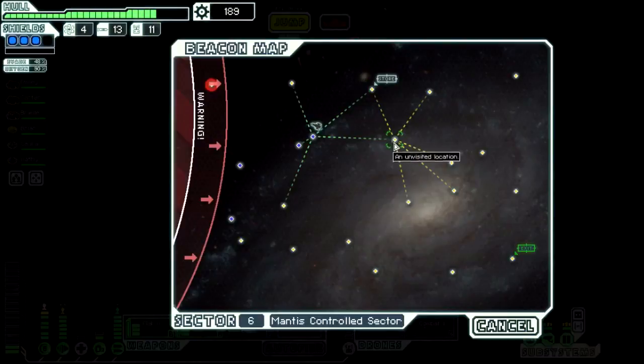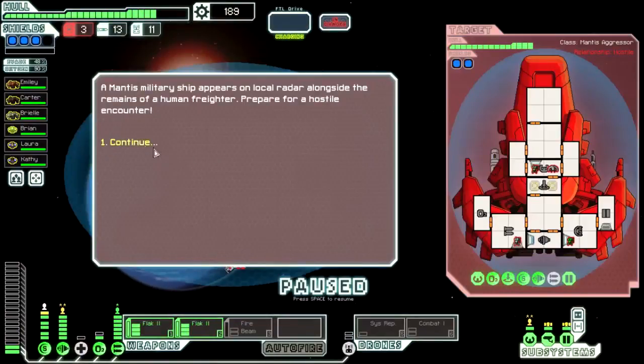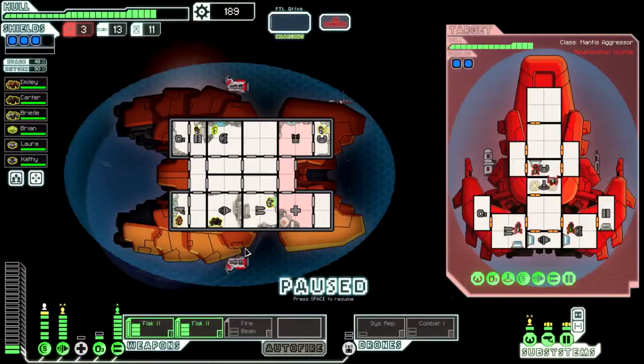I might have something I can sell, so let's go to the store. We're going to jump here first, then to the store, and then we'll go around — because I'm greedy like that.